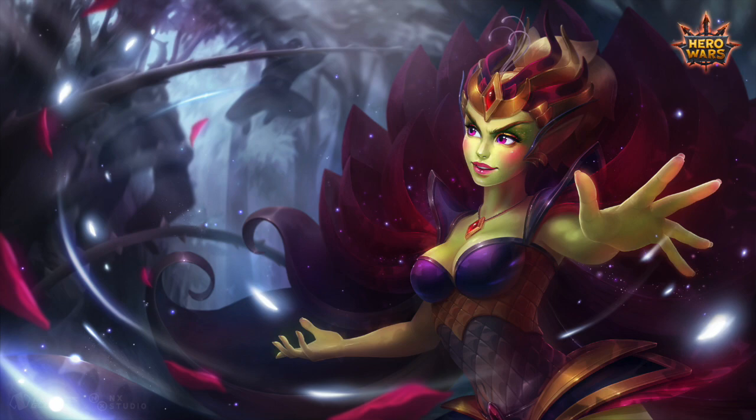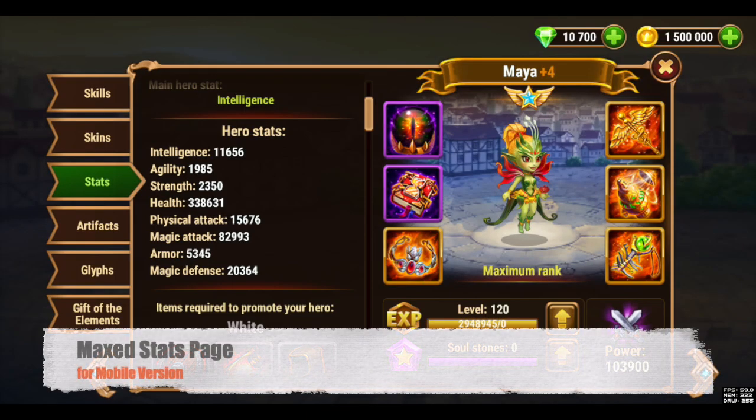So like we always do, we're going to talk a little bit about the maxed out stat page on mobile so you can verify and compare and see where you're at with your healer, your Maya, your mage, whatever. And then we're going to talk about the five tiers that we have.